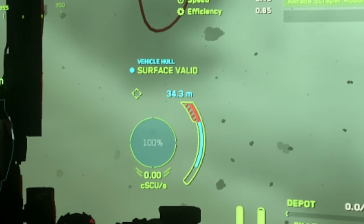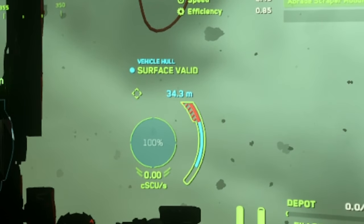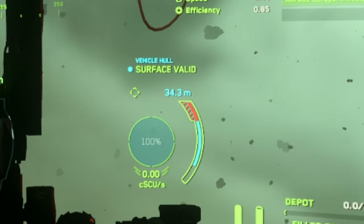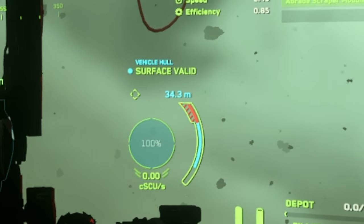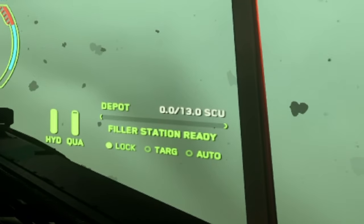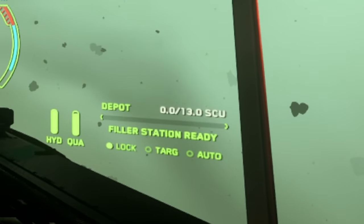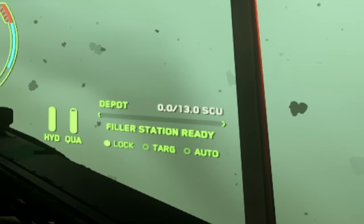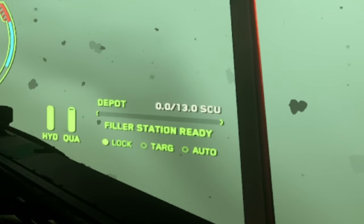Moving down is the indicator of the hull surface — basically tells you if it's scrapable or not. The little bar on the outer edge is the distance from the scrapper head to the wreck, similar to mining. Ideally you want to be close enough that your beams overlap. The little circle beside that is the percentage of material left wherever that head is pointing, and at the bottom of that circle is the rate you are extracting material. The filler station at the bottom right was a huge quality-of-life change in 3.22 — you can now collect up to 13 boxes worth of material before ever having to print one.